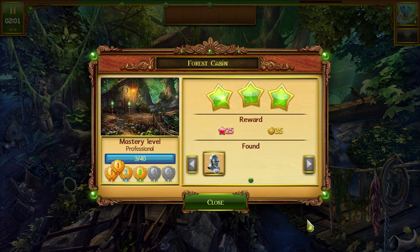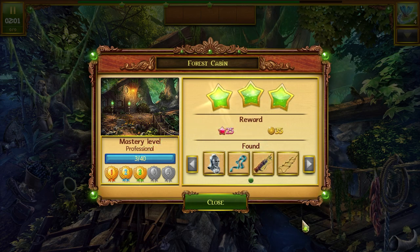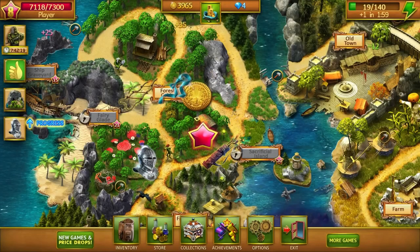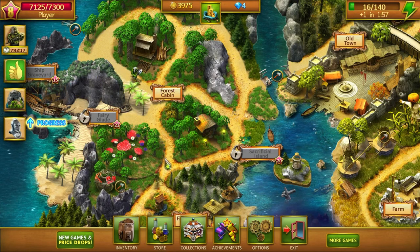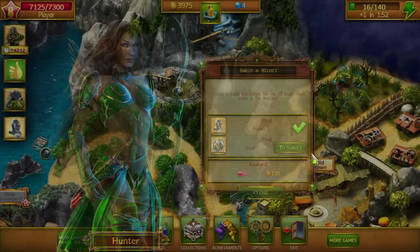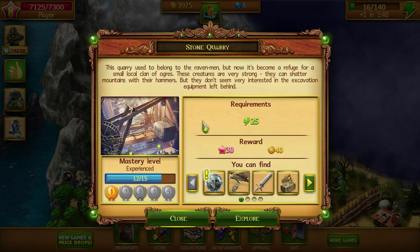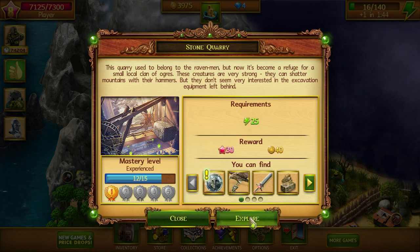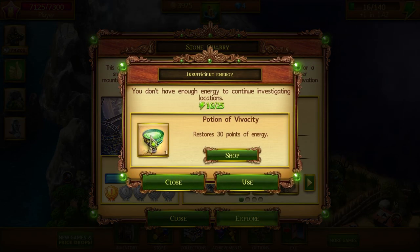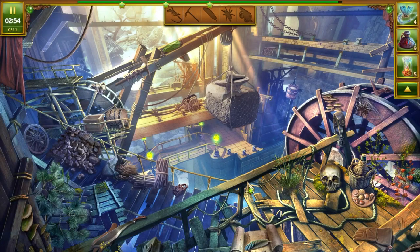What else did you give me? Clatter — we needed that. We've only got 16 energy left. Shield is in the stone quarry. Let's use that. We're real close to leveling up too.